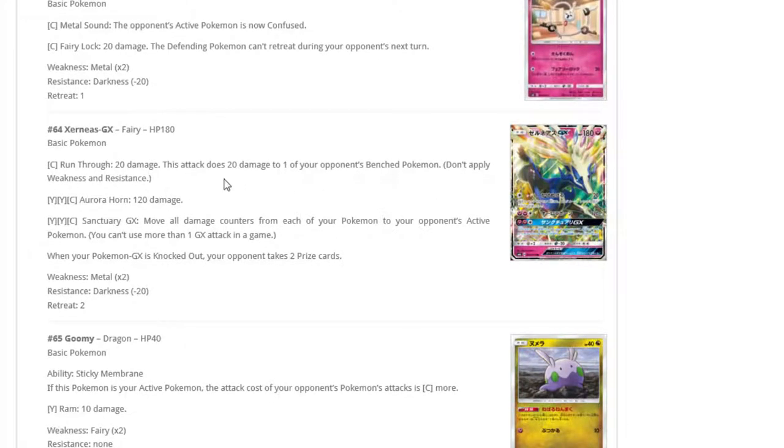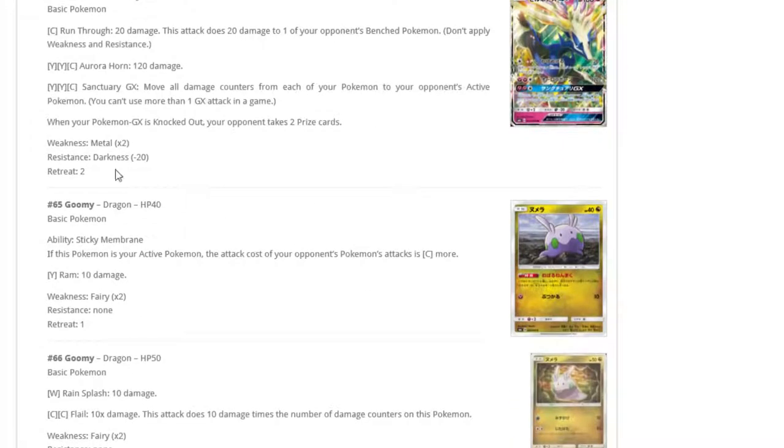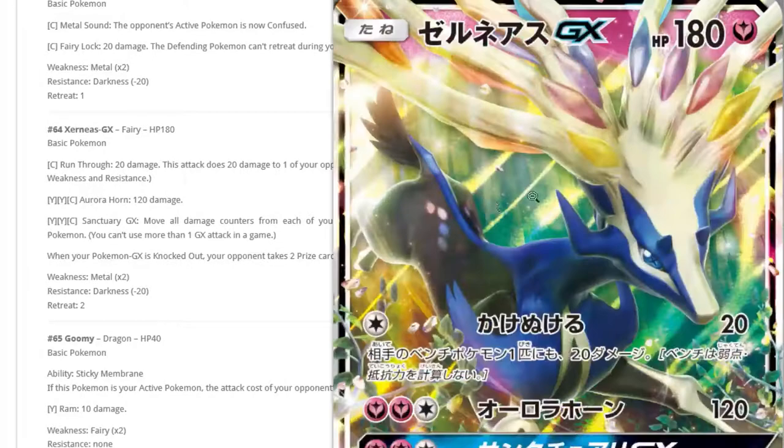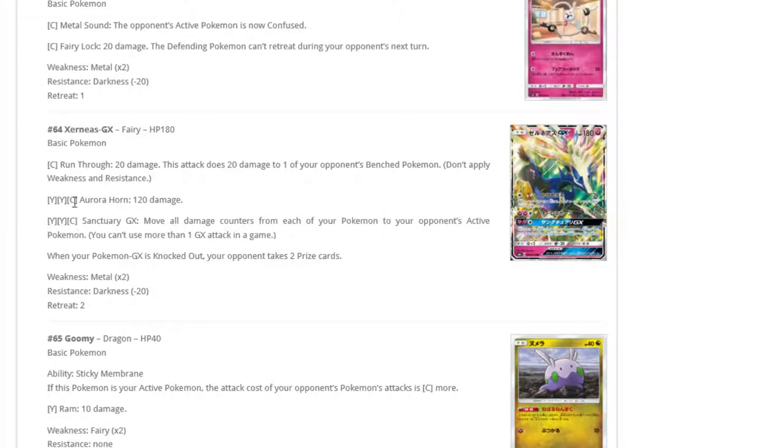Xerneas GX — not feeling it. For Colorless does 20 damage and 20 to one of your opponent's benched Pokémon — so worse than Buzzwole there. Fairy-Fairy-Colorless for 120. Wicked Knuckle Impact for 160. GX attack Sanctuary GX moves all damage counters from each of your Pokémon to your opponent's active — that's alright against spread decks. But you have Metal weakness, spending three energy to do 120, and only 180 HP. Just play Buzzwole or Gardevoir honestly.